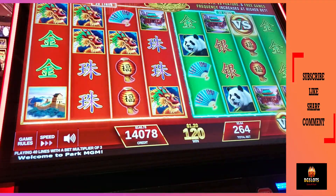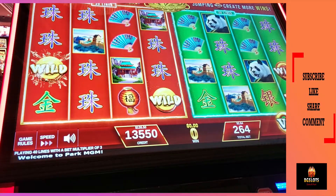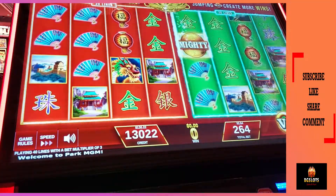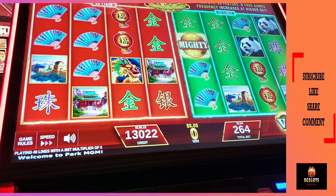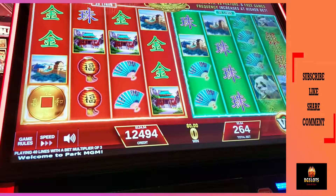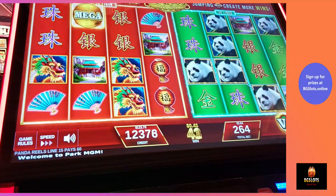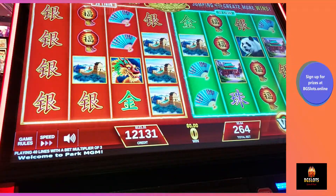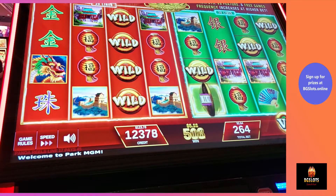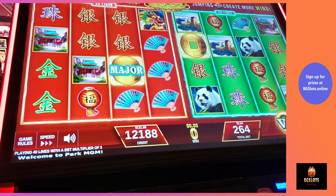Look at all those dragons come through. Come on, dragon. Oh, the mega — I would have won the mega. Thousands of dollars. I'm under $135 now. Free games. There's one coin. I need three coins to activate the bonus round. There's a mega. I'm under $120. A major, a coin — why can't I have two coins and a major?